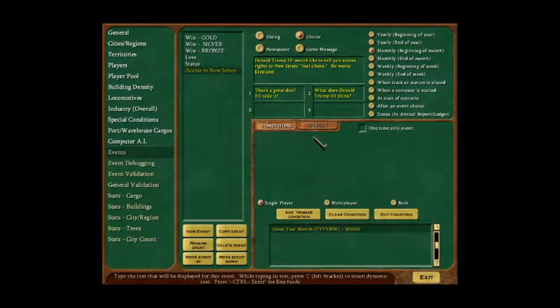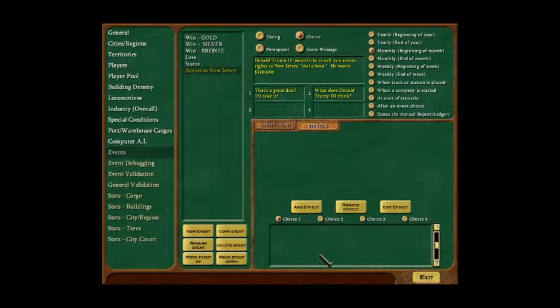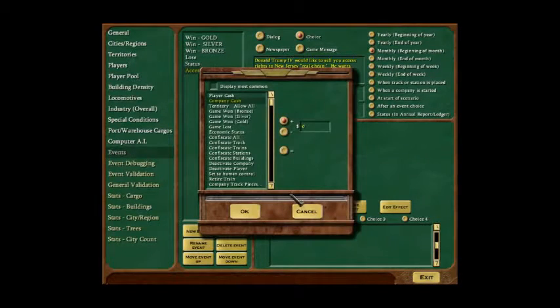There are some complexities and bugs in Railroad Tycoon 3. Choice two will have no effect. Choice one will reduce company cash by a hundred thousand dollars, so I'll put that in as one of the effects.